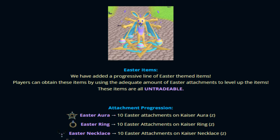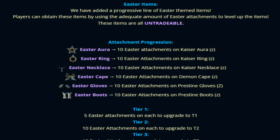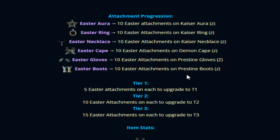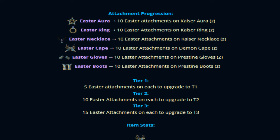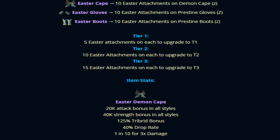The Easter items are very interesting — you'll be able to get some very limited items, and all these items are not tradable, by the way. The attachment progression shows the Easter Aura requires 10 Easter attachments on the Kaiser Aura Z, making it absolutely OP. The same applies to the Kaiser ring upgrade, necklace, demon capes, pristine gloves, and pristine boots — all upgrading into Easter pieces that are absolutely insane.